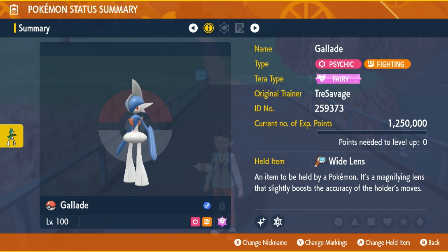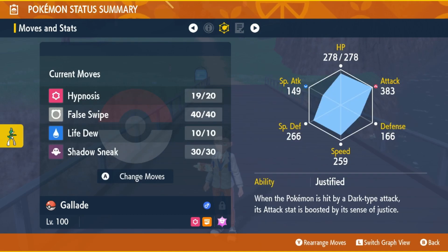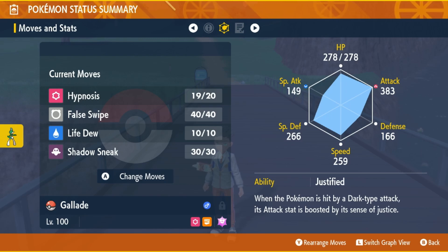Gallade is perfect for shiny hunting in the open world. My moveset is Hypnosis, False Swipe, Leaf Blade, and Shadow Sneak — though I don't use Shadow Sneak much; it's just there for hunts that go long. You can also use medicine or potions just in case. Note that False Swipe won't work on Ghost types, so for those you'll likely just need to put them to sleep and try your luck.